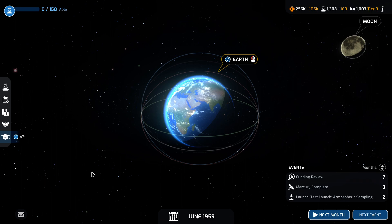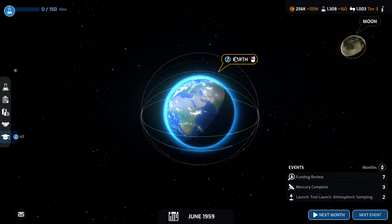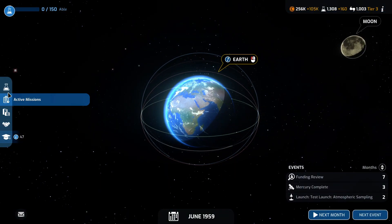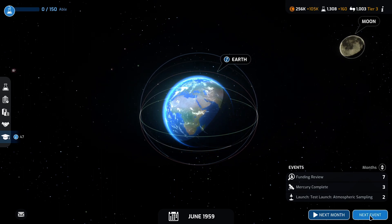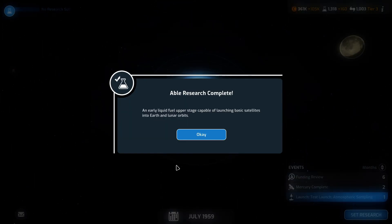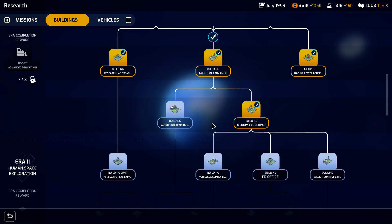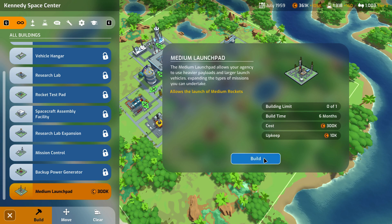Welcome back to episode 2. We are starting off where we left off — we finished the animals in space mission and had just selected to begin the human in space mission. Now we're going to go on to the next event. That booster or upper stage is now finished research, so we're gonna go back to our base.